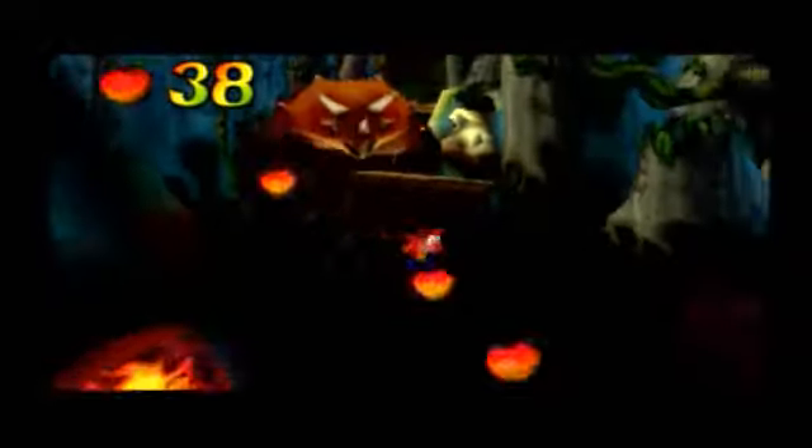For this stage, instead of running away from the camera we are actually running towards the camera. It's a dinosaur — RUN! This is a level type that goes back to the original Crash Bandicoot, where Crash is being chased by something and has to not only run away from whatever's chasing him, but also avoid several obstacles along the way. In Crash Bandicoot 1 you were chased by giant rocks. In Crash Bandicoot 2 you were chased by giant rocks and polar bears. In this game you're being chased by a Triceratops.